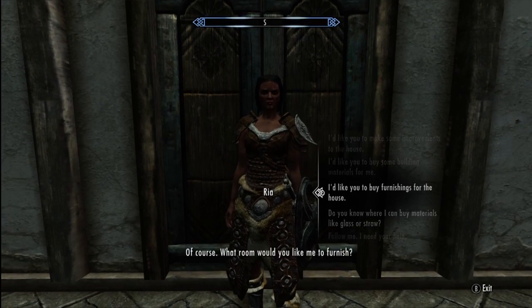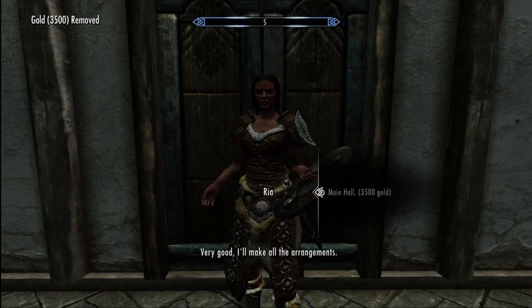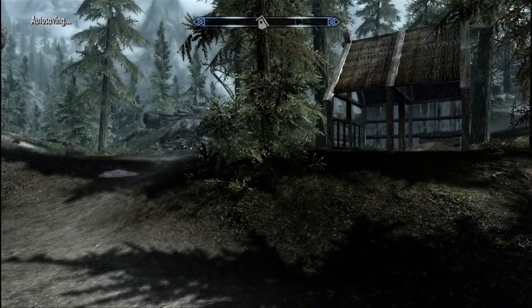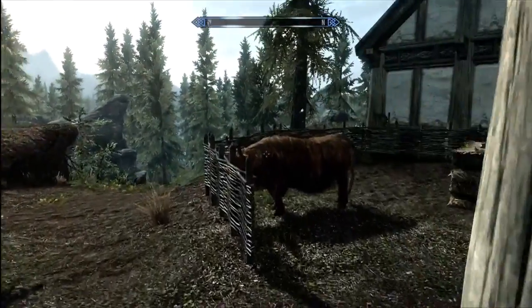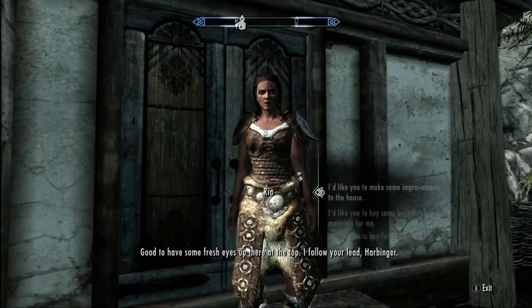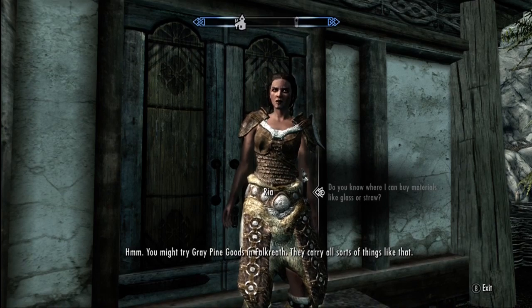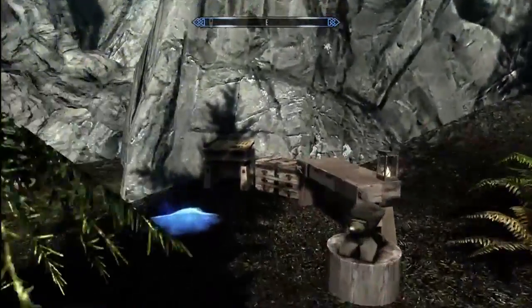I'd like you to buy furnishings. Let's furnish the main hall - 'very good, I'll make all the arrangements.' I'm not sure if she already furnished it or if I have to wait a bit. I asked where I can buy materials like glass and straw for making my bed. She said 'you might try Gray Pine Goods in Falkreath, they carry all sorts of things like that.' Thank you!